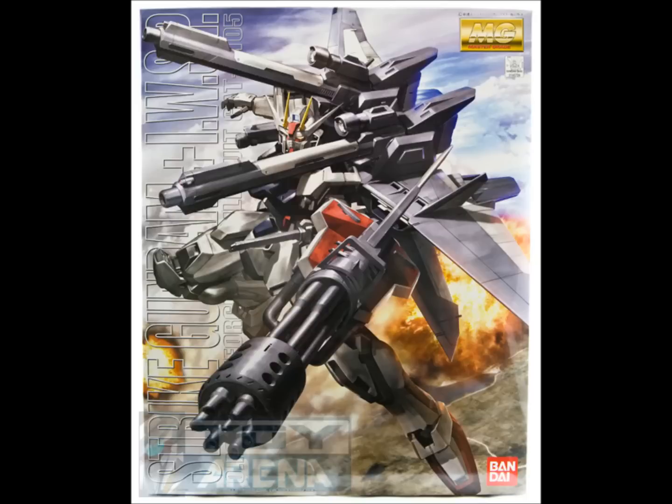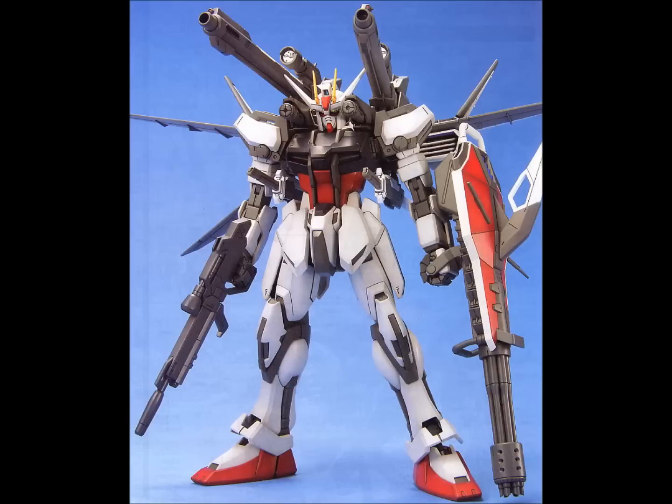The Strike IWSP is where we start to get really interesting, because while it is the exact same frame as the Ale Strike, it's a monstrously different backpack and shield. The backpack has doubled in size. It carries two swords. You have two over-the-shoulder rail guns, and then you have two huge beam cannons. It was supposed to be kind of an all-inclusive combo of Ale, Launcher, and Sword. The only beam weapon on the kit is a beam boomerang that is in the new shield, which houses a six-barrel Gatling gun. That has to be my favorite of the striker packs — it's just got so much weaponry crammed into one pack.